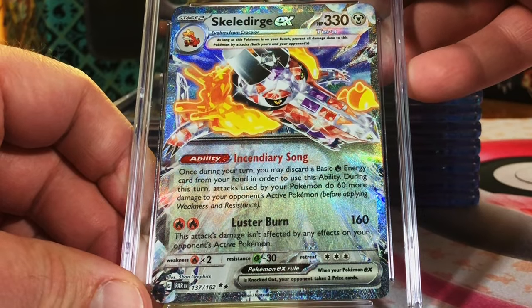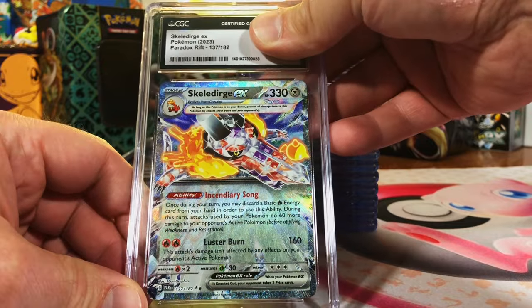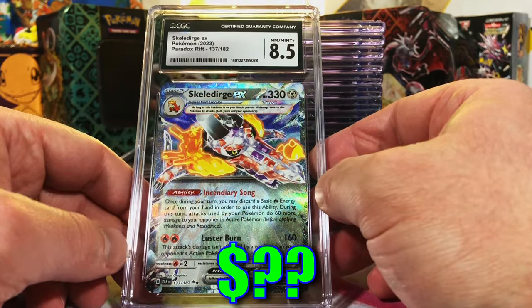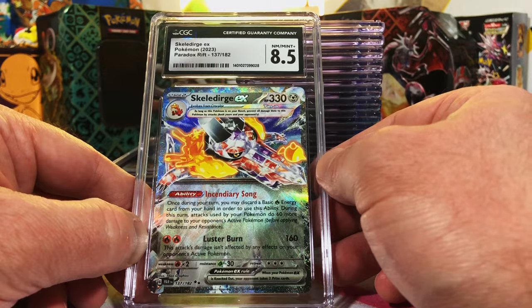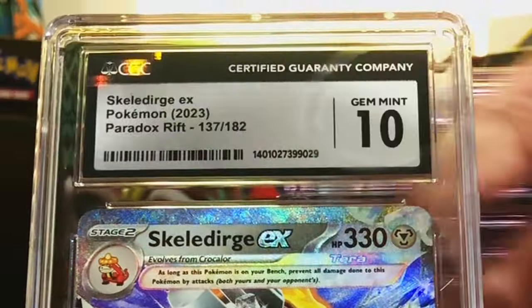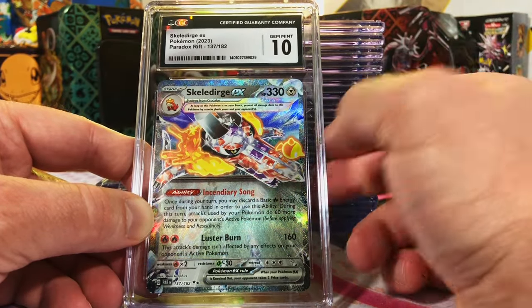Skeledirge EX, Paradox Rift. I think this one's just really cool — probably a 9. 8.5, okay. I was thinking 8.5 or 9. I'm a fan of Skeledirge, I like the new Pokémon. Here's our second one — we did send two of these in. Definitely a 9 at least. Gem Mint 10! Love seeing those 10s, people.